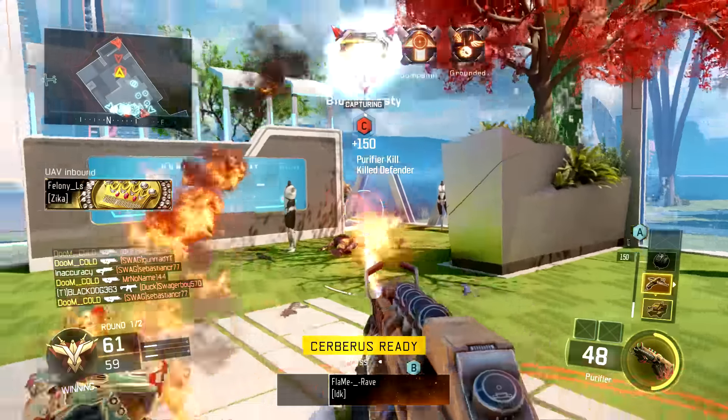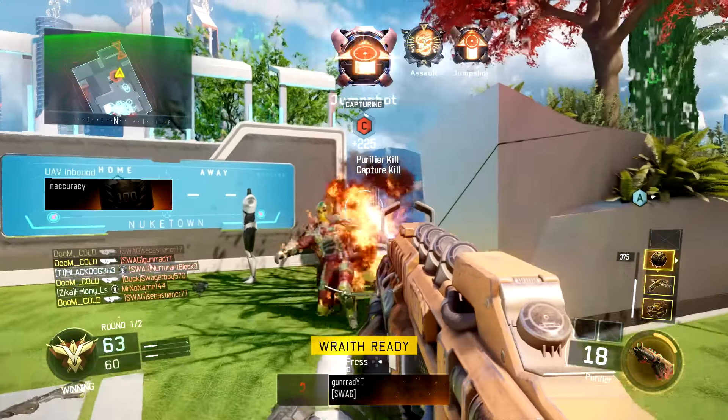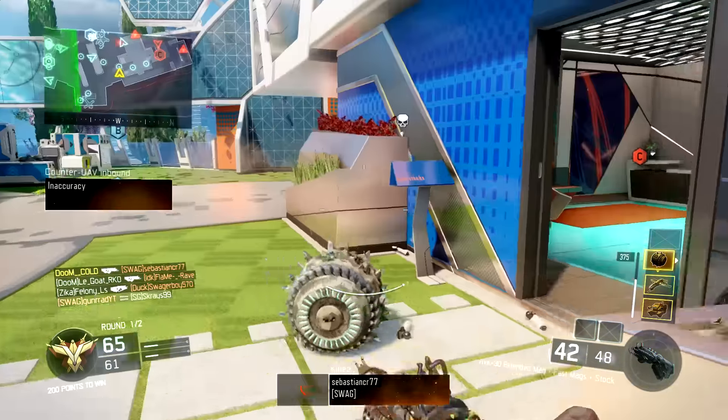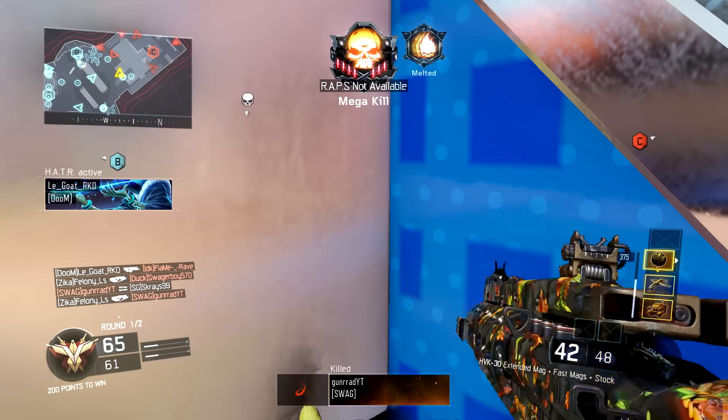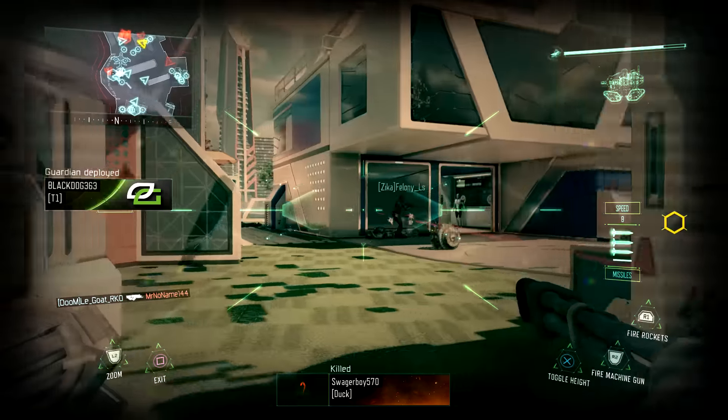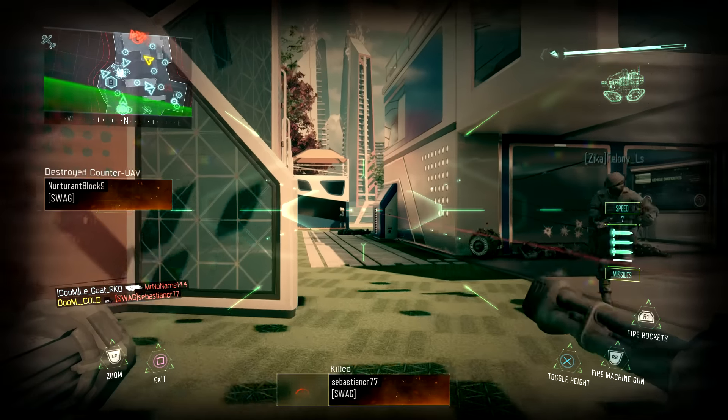You guys may be thinking that you only get 25 points per kill, so you're not leveling up that fast. But in reality, you get a medal every time you get a kill with a Cerberus and that medal gives you as much XP as a normal kill. So you're still getting like 100 XP per kill — it just doesn't show because you're actually getting less score towards your scorestreaks.